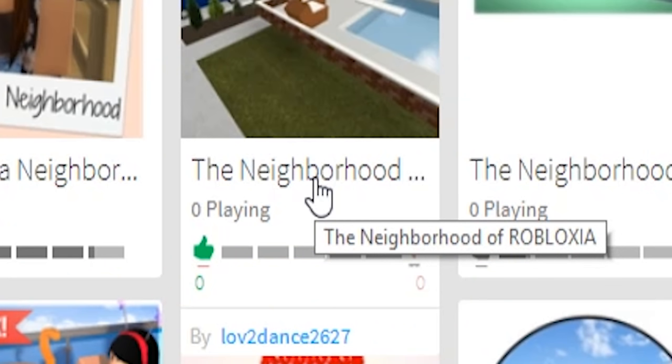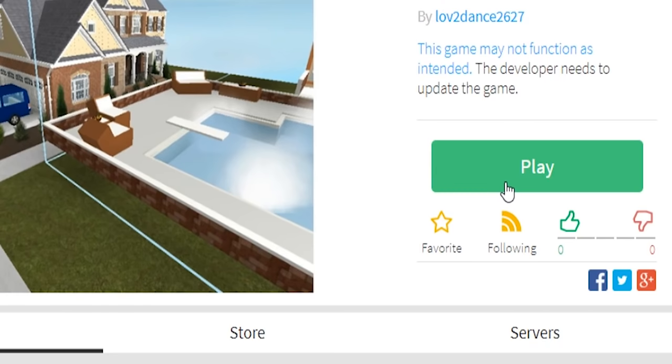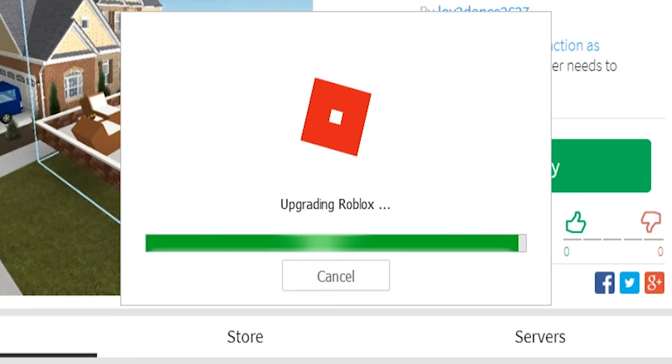I haven't seen this game in a while. Okay so this is just the Neighborhood of Robloxia — pick out your house, drive to the pool and make hot dogs. That sounds pretty fun. I did not mean to follow that. Whoops. Oh come on, Roblox, you're interrupting my picking-out-the-house session that I was about to have.